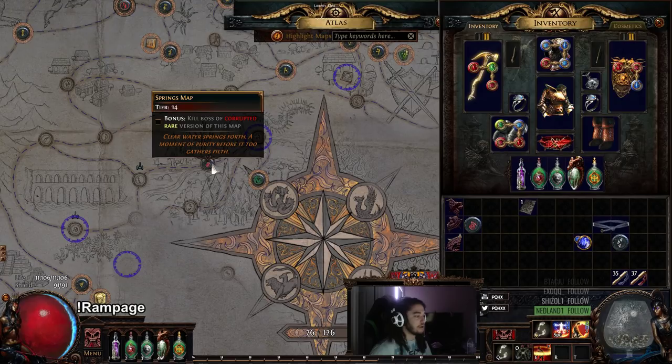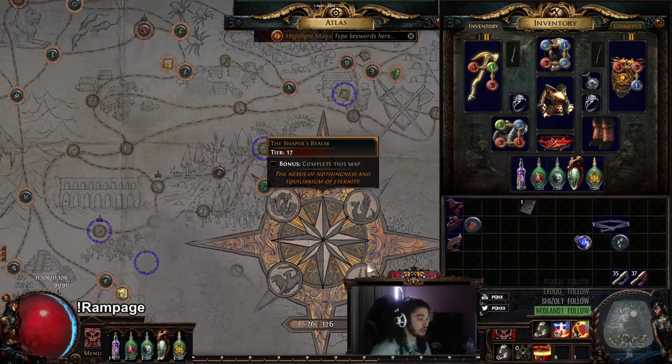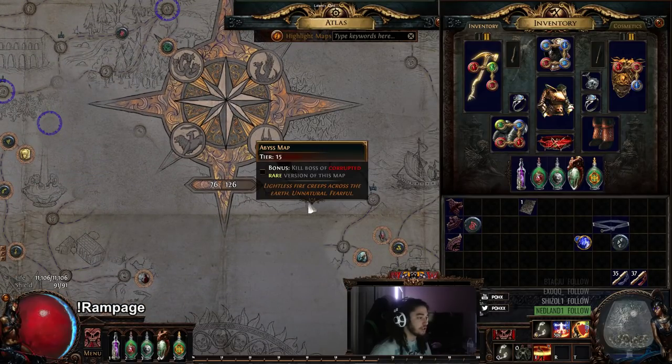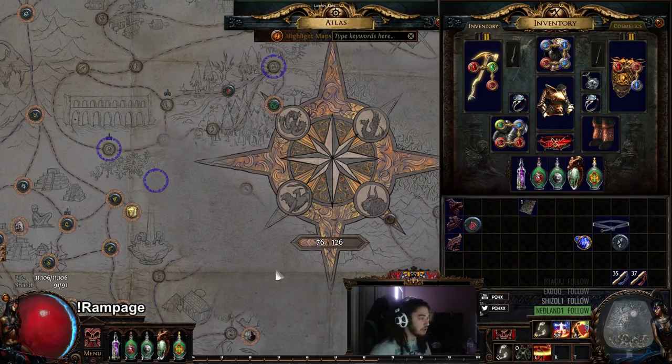So I decided to go after Springs instead. Now Springs is a very big open layout — it's very open, which is great for breaching. That's kind of the one thing that sucked about Abyss: it's not very good for breaches because of the way it works. And I'll actually show you this map here in a little bit.